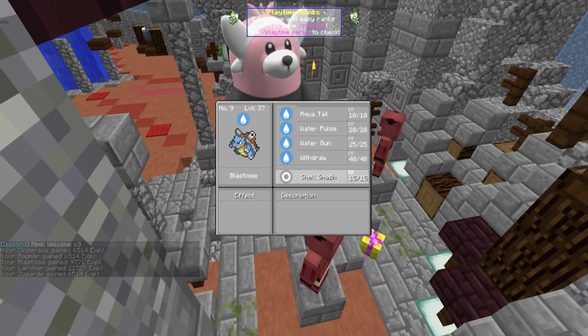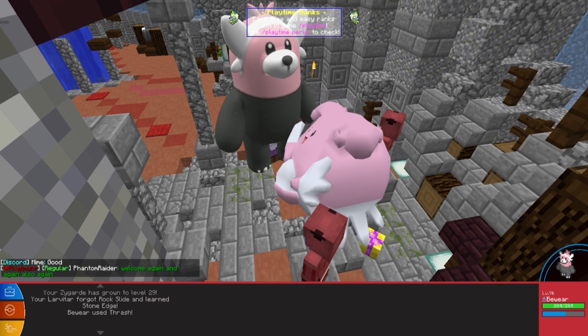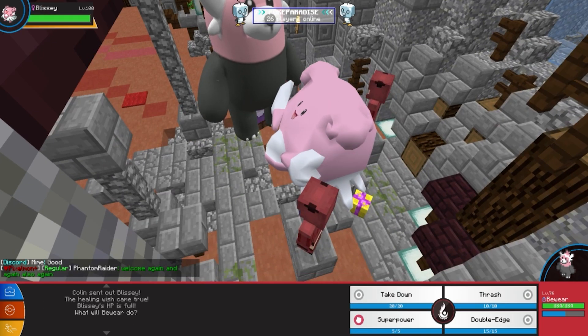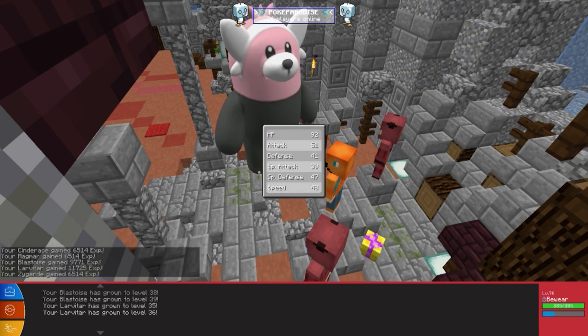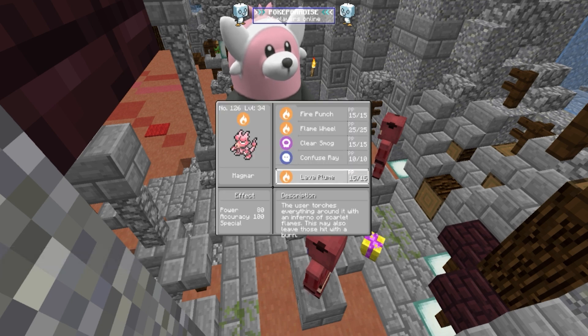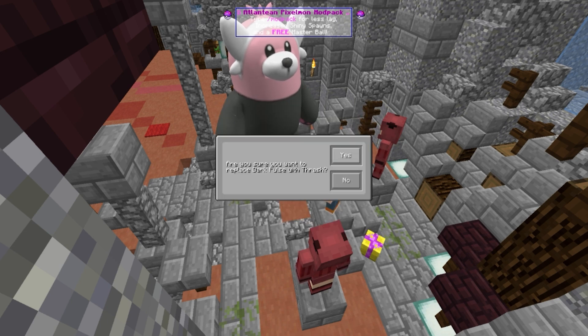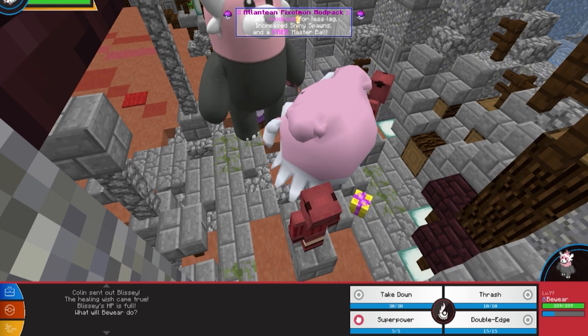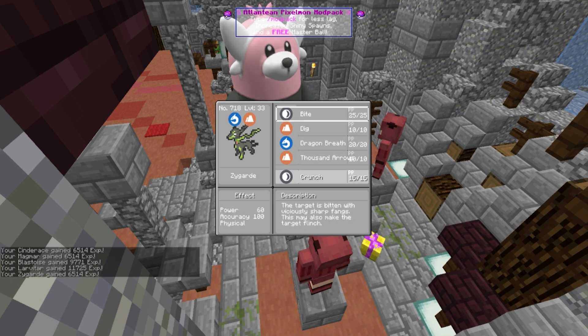And Thrash — boom, we are doing the work! I hate how I can't get a good angle of this. Shell Smash — no, we don't want that. Stone Edge — that's actually good, let's get rid of Rock Slide for that. Oh wait, there's a present! We got a Double Edge. We're gonna get rid of Bounce. Get rid of Flame Wheel for Thrash — it's such a high attacking move. Get rid of Dark Pulse, and let's finish this off. Get rid of Bite.